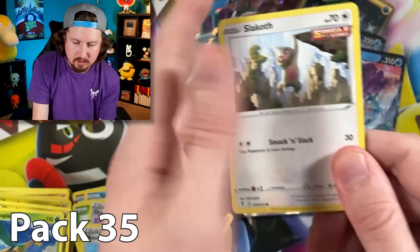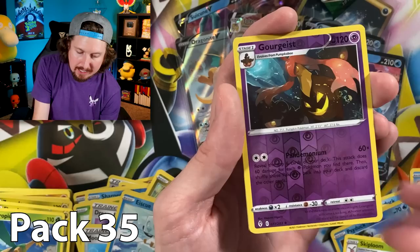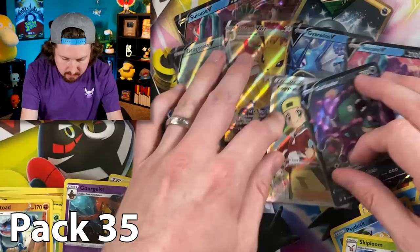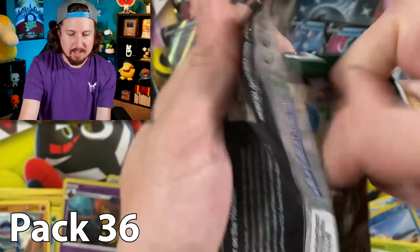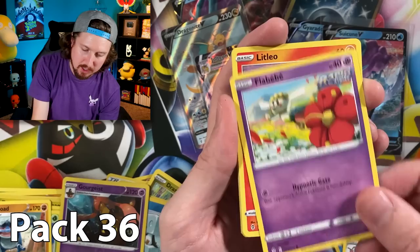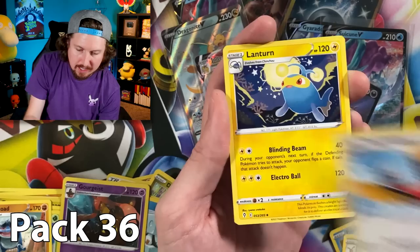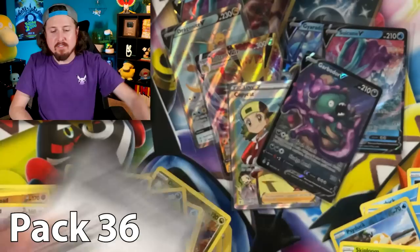Third to last pack — Slakoth, Pikachu, Rufflet, Pumpkaboo, Halloween vibes starting early! Bold, Aroma Lady, and a Seismitoad. Let's get everything looking all nice, getting ready for that rainbow rare. Second to last pack — rainbow rare, come on! Roggenrola going to the Blink-182 concert. Litleo, energy, Hypno, Fletchinder — fly away — Nuzleaf, and our fifth Stoutland.